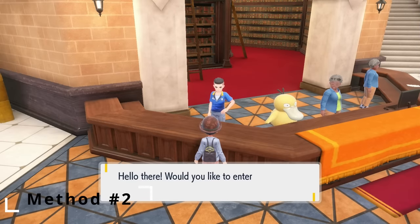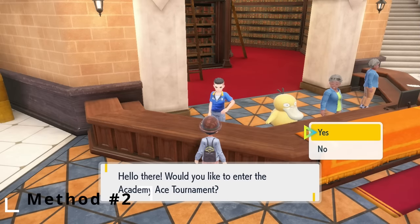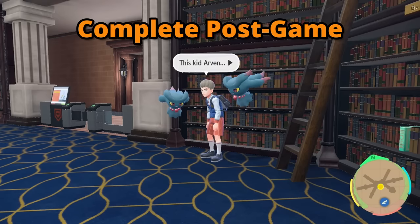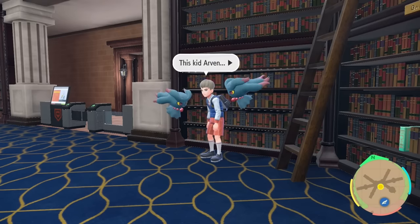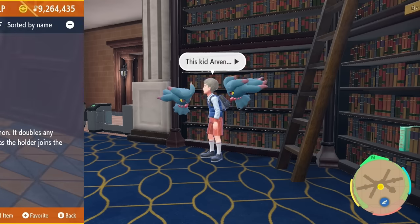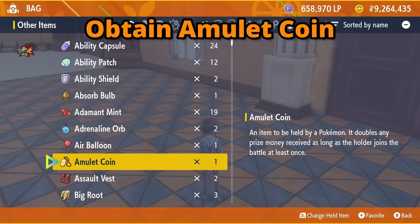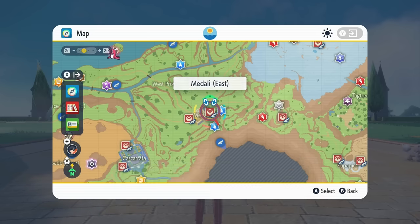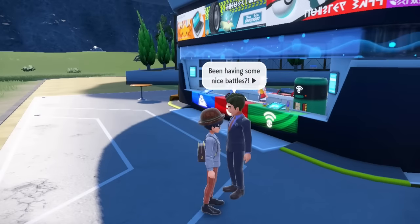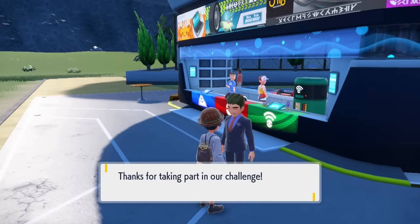The next gig that will make you a lot of money is going to be farming the Academy Ace Tournament. If you're wondering how to unlock the tournament, you'll need to complete the post-game story chapter and beat the Academy Ace Tournament. You'll also need some other things. First, you'll want to get the Amulet Coin. This League Official in Medali will give you the Amulet Coin after you have defeated 5 trainers in West Province Area 3.